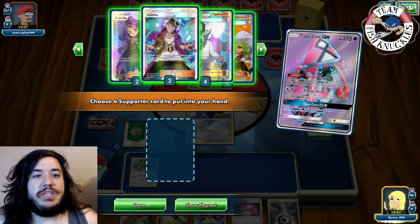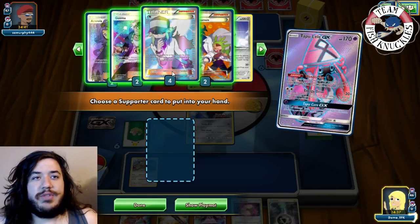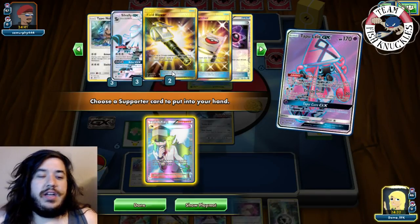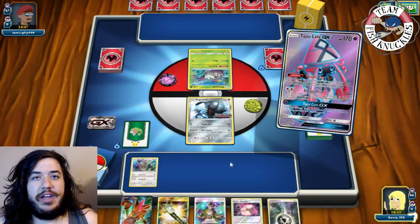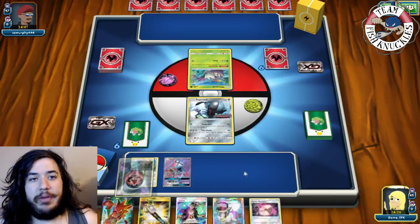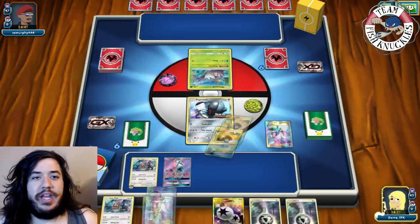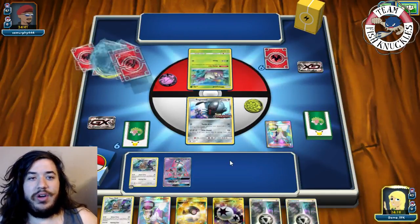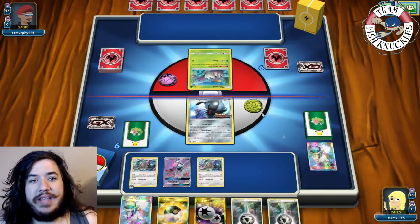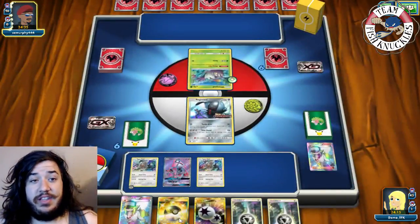Our Brigette is prized and two of our Sycamores are prized as well. We grab Sycamore to get a fresh hand of six since we want to keep the Guzma. We put a Metal Energy on the Benched Type: Null, planning to get Silvally out next turn and have Registeel with free retreat start swinging. We get another Type: Null and have an Ultra Ball for next turn.